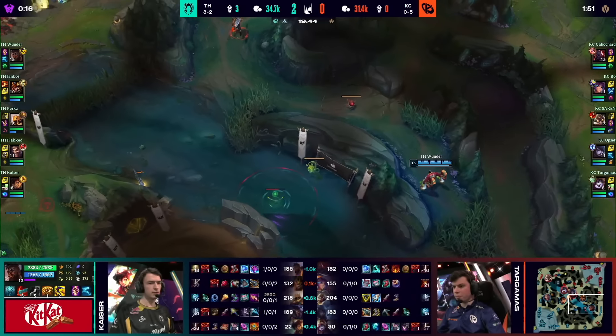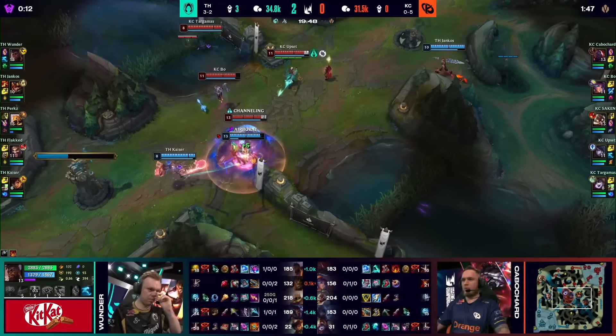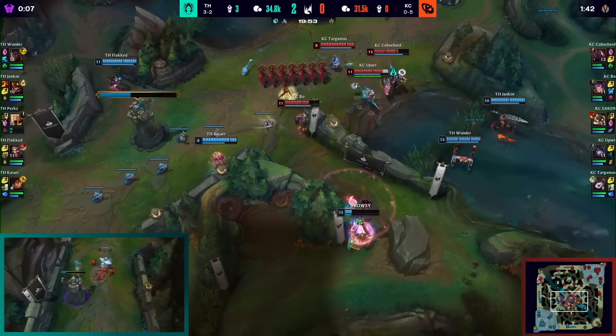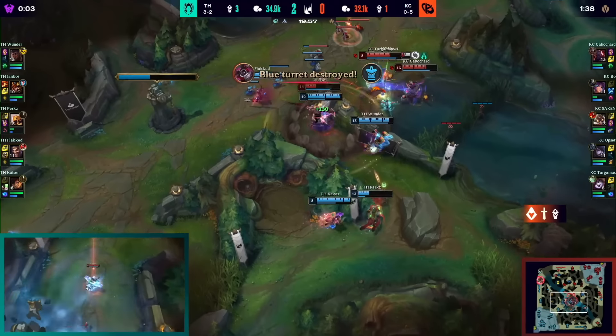Before the next fight, Yankos' ult has infinite value against Upset. Maybe they're trying to get Perkz in as well — they're just trying to lock down Perkz. The pushback is there, but Upset has to follow up with the autos. Chakram coming in — that's gonna be one Sleepy Perkz. Kaiser now bringing him in. Cleanse now coming through.